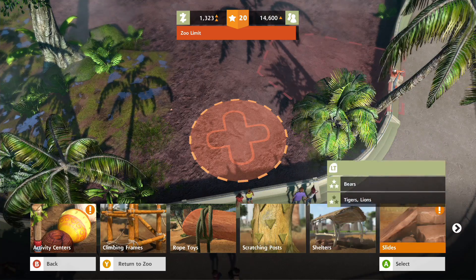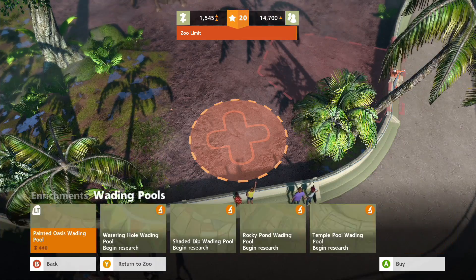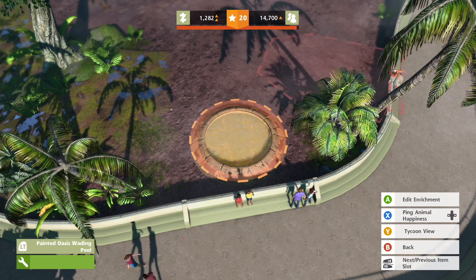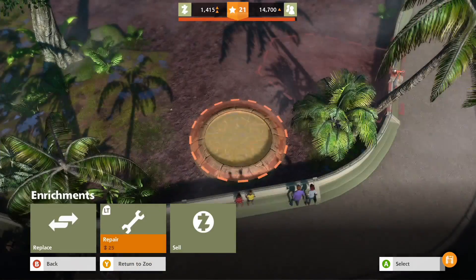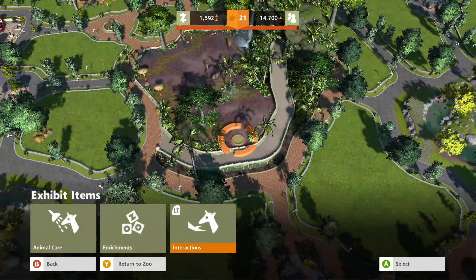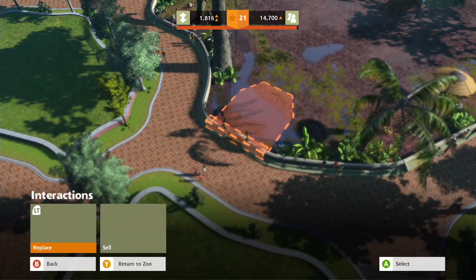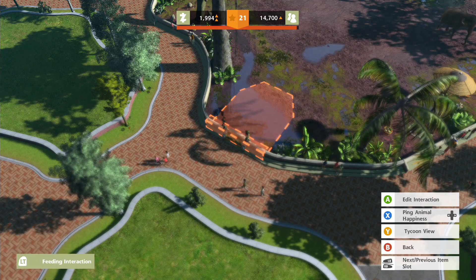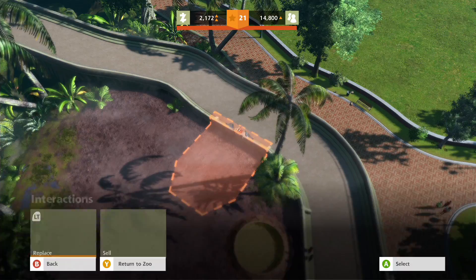Elephants like the pools apparently - there we go! Edit the enrichment - I can't actually upgrade that, that's fine. What about interactions? I've got the feeding interaction here. I'll just put another one over here - what is that? Oh, it's a squirt thing.